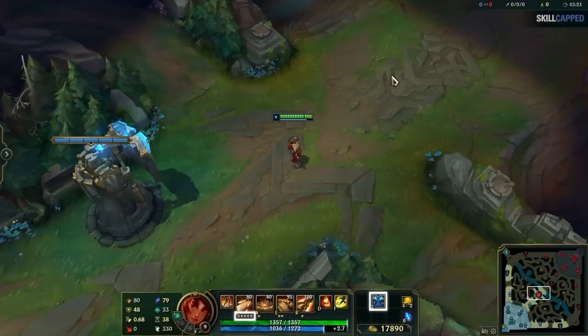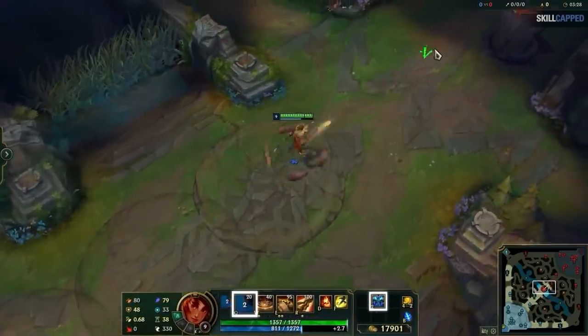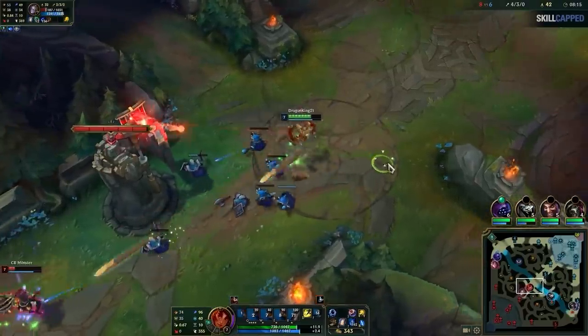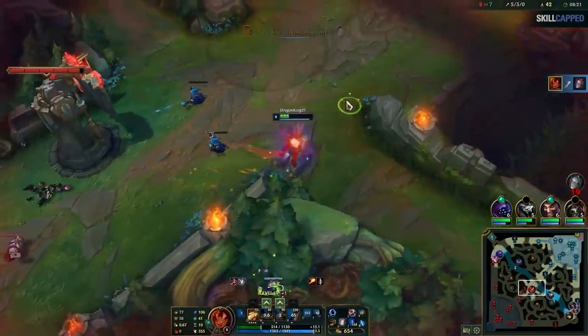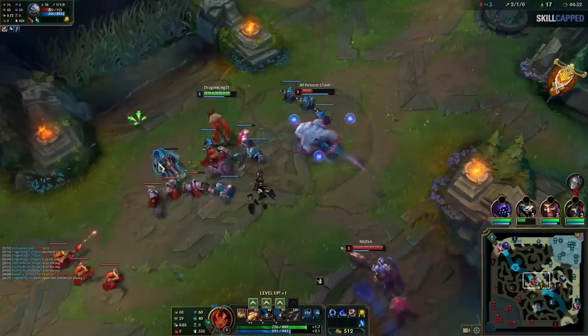Once you get Q maxed and have 1 item, your Q technically has a cooldown but not really, because by the time you're done throwing that last rock it's back up again. One last cool trick: you can use Q on worked ground then flash forward to buffer it like an Ahri charm. This is really hard to react to and lets you use the boulder at ranges you otherwise wouldn't be able to.